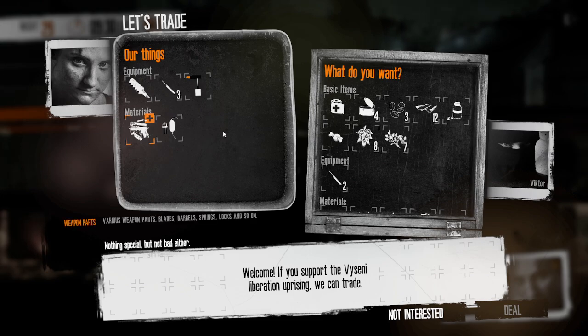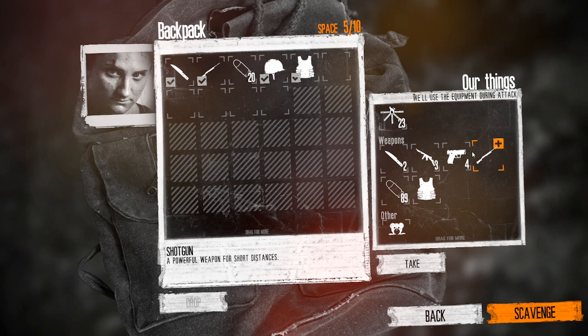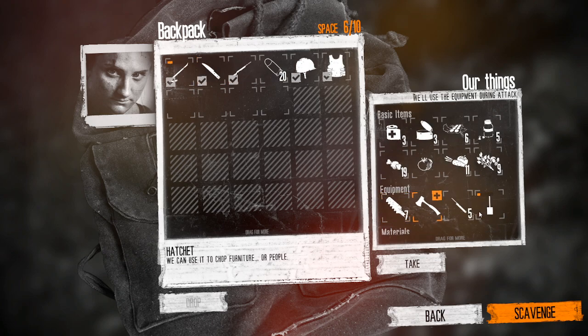If you do want to take the people out, then it is worth having a stealthy character like Arika. This is a relatively difficult place to take out, but I have managed to work out a decent method that worked for me.